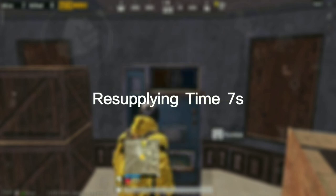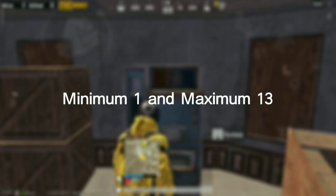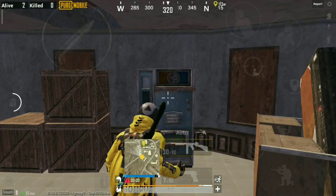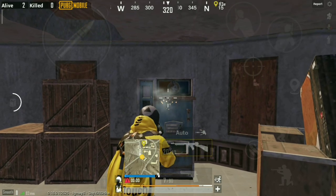Here's some information about the vending machine. It can be used 10 times, and it takes 7 seconds for resupplying. It can produce a minimum of 1 and a maximum of 13 drinks at a time. And if you fire on it, it can no longer be used again.